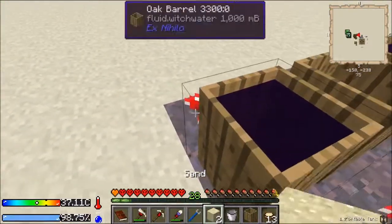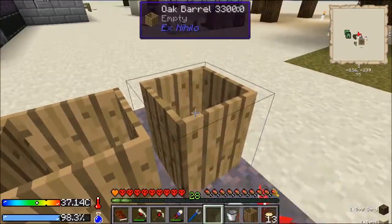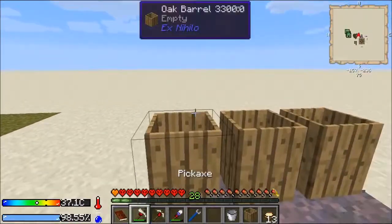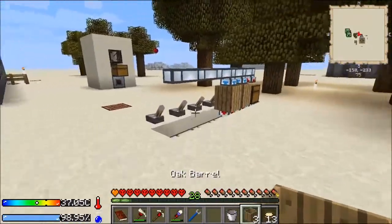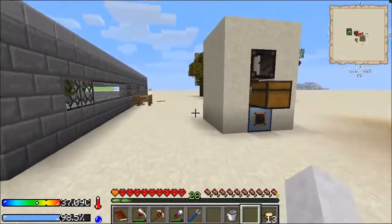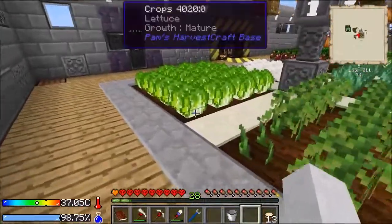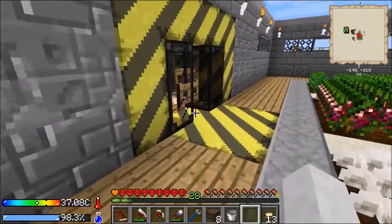I'll pick you back up because I'm going to need you later. And we'll just go ahead and grab these mushrooms too while we're at it. It's good to have mushrooms. Although we've got white mushrooms so we probably don't need them that much, but it's good to be prepared. So now we've got our soul sand. This thing won't produce it quite fast enough for my taste, so we'll just go in and sift it manually. It won't take long — it's only eight.